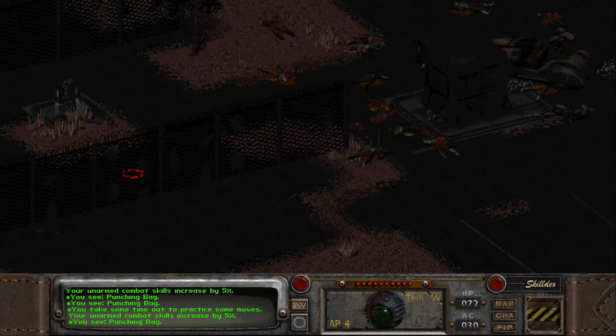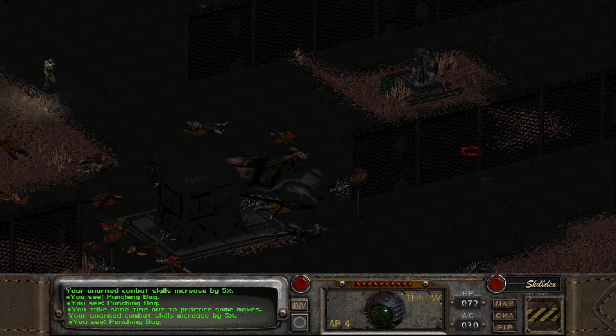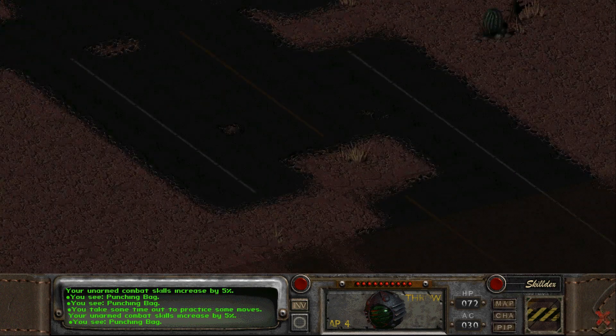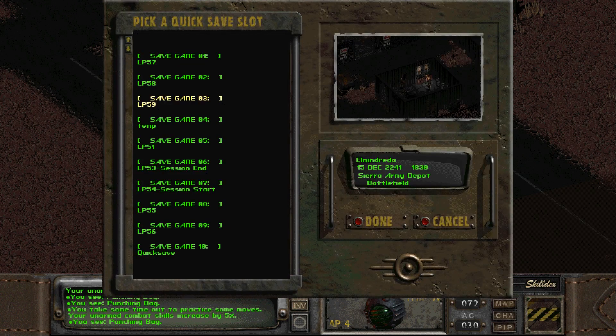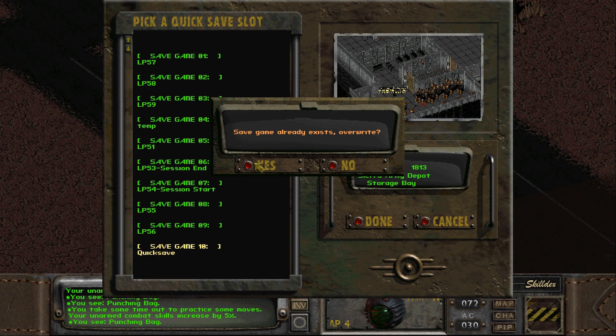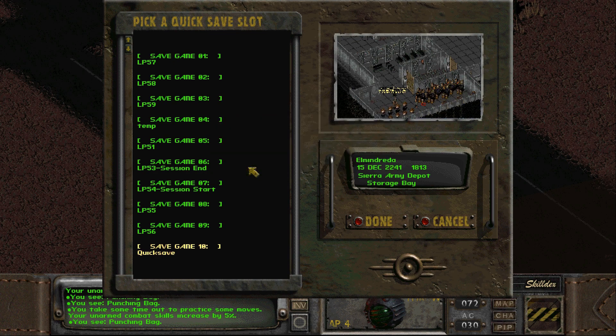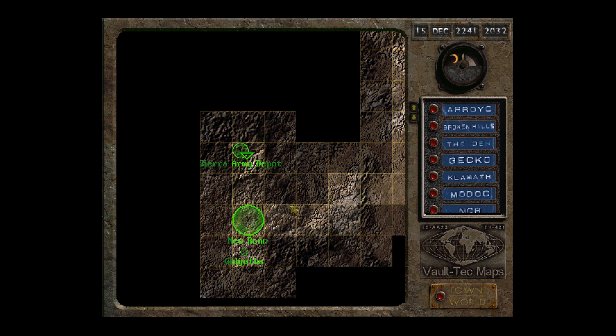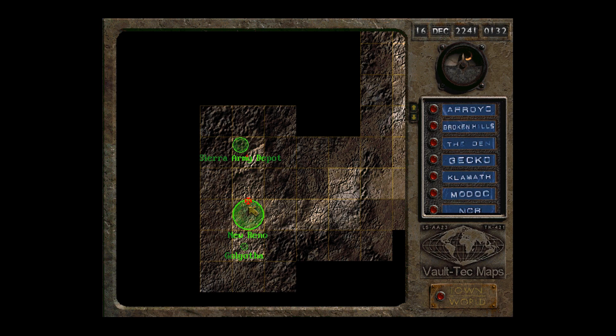Alright, so with this we can head on back. Let my buff-out expire. Let's go ahead and quick-save. I had a quick-save right before taking them all out — it was good times. And I also got the new combat armor on Sulik and Cassidy, I think.